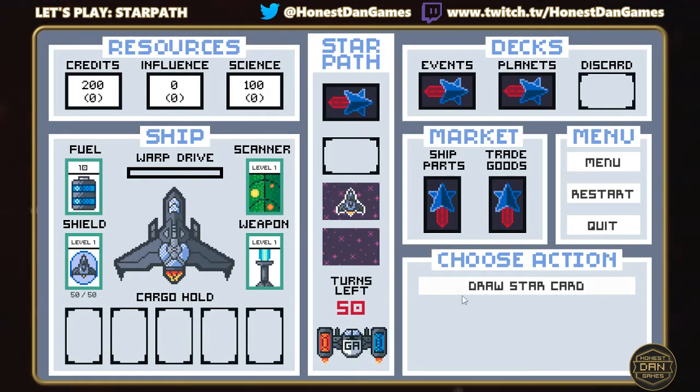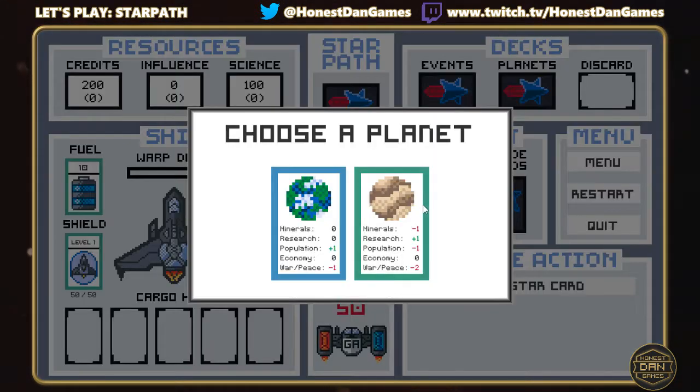The way the game is played is you draw cards from the Starpath deck, which will present you either a planet — which you can then choose to land on — or events, which we'll look at later. You're presented with stats on the planets. Different stats mean you can build on planets and yield different resources. It also affects the types of items you can buy and the economy of the planet, meaning you can buy and sell things and make a profit.